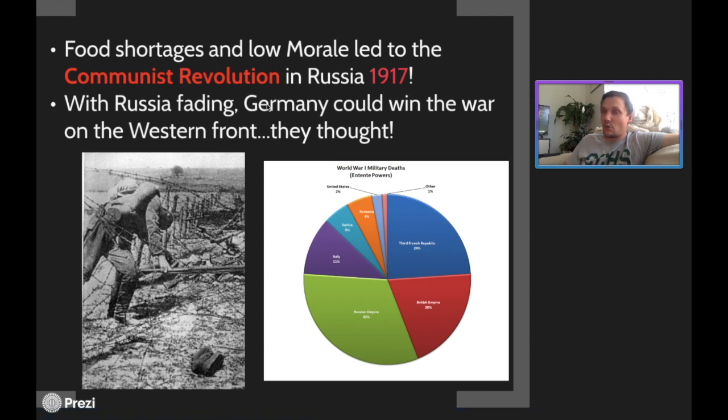Germany relented and said they would stop for a time — though the passenger boat had been delivering some military supplies to the Allies. Germany pledged to stop the tactics for a short amount of time. This is some artist renderings of the Lusitania being sunk. As a historian, I believe the real reason Americans got involved is because food shortages and low morale were leading to the communist revolution in Russia in 1917. If Russia was out of the game, Germany could focus their entire war effort on the Western Front — and within months of Russia withdrawing due to their communist revolution, America declared war on Germany. We'll stop here and pick back up next flip, getting into the communist revolution in Russia.